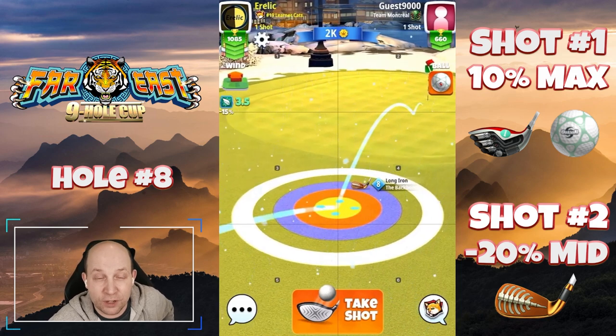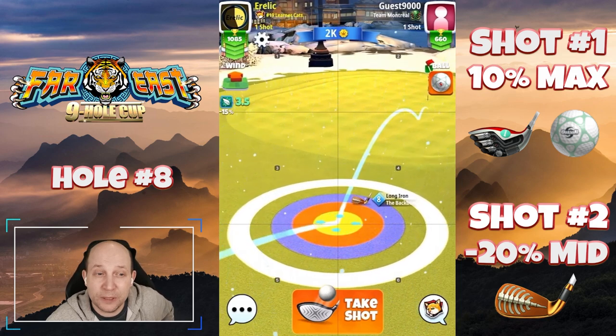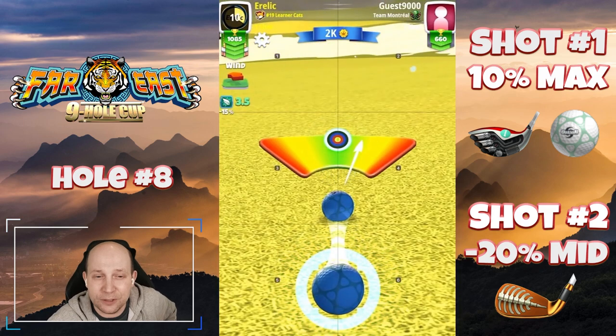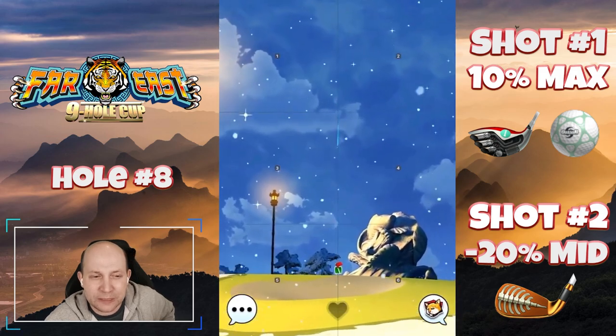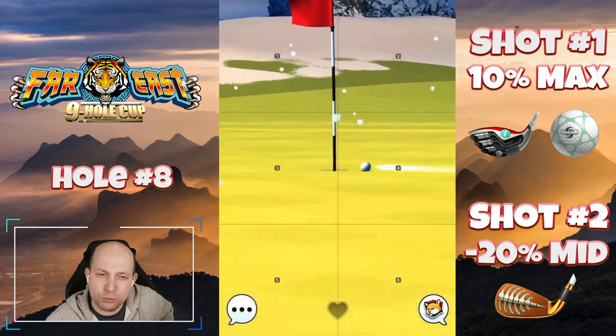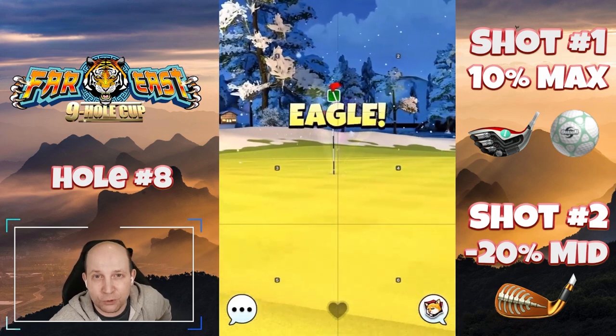Sharuba is I think the toughest course amongst the ones we're playing in this Far East nine hole cup. Clean hit — got to go for perfect. This hole can be a little bit finicky, so don't beat yourself up. Lots of opportunities. This one's kind of in the middle as far as chances go on this course.